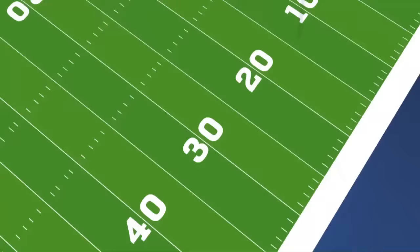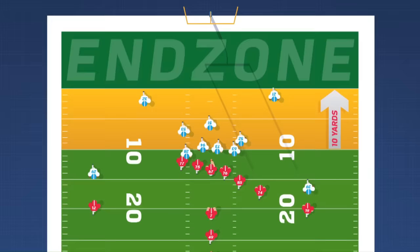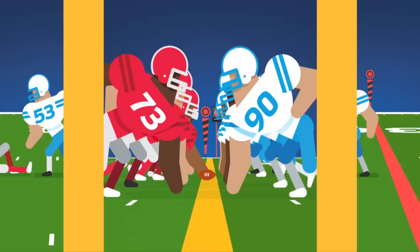The offense must move the ball at least 10 yards downfield every four plays in order to keep possession of the ball and earn another four downs to drive towards the opponent's end zone. If the defense prevents them making these 10 yards, the team with the ball must either punt possession of the ball to the opposition, or if close enough, attempt to kick a field goal between the upright posts.